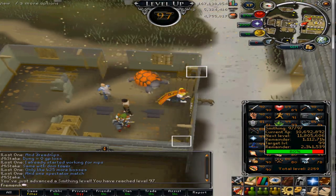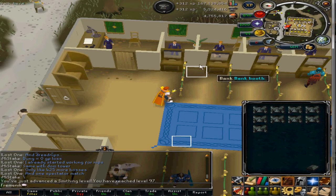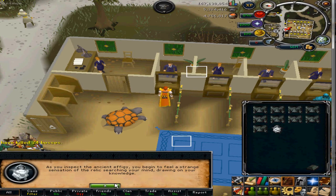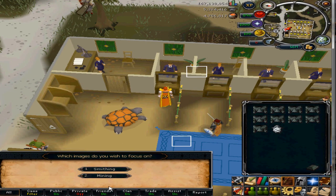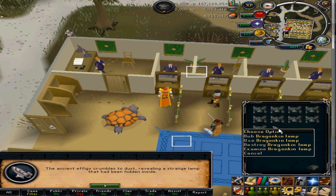I can now open my last smithing effigy. I'm going to open it and use it on agility. I forgot how much XP it gives — about 30k. Let's see... bam, 30k XP. This is my first ever dragon king lamp that I've opened myself.